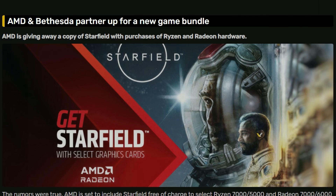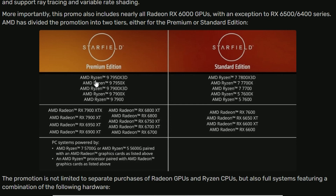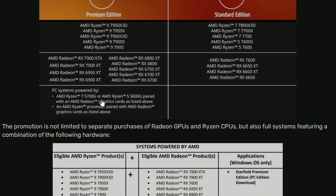Next, AMD and Bethesda have partnered up for Starfield — you can now get a Starfield game bundle. If you buy the Starfield Premium Edition, it's available with Ryzen 9 7000 series CPUs or with AMD Radeon GPUs like the 6700, 6700 XT, 6750 XT, 6800, 6800 XT, and above. You can also get it with a PC system powered by AMD Ryzen 7 5700G or Ryzen 5 5600G paired with a listed AMD Radeon graphics card.